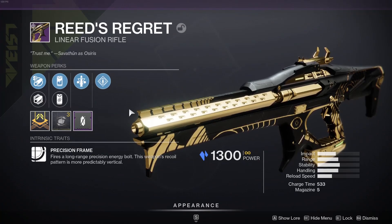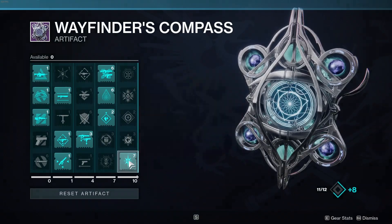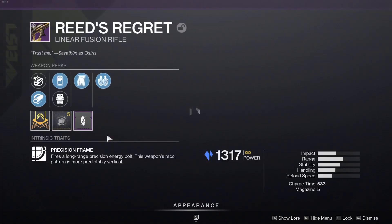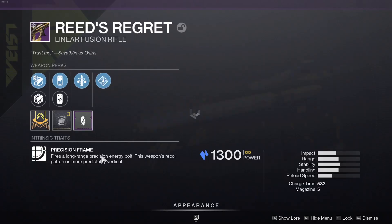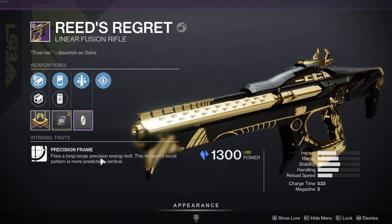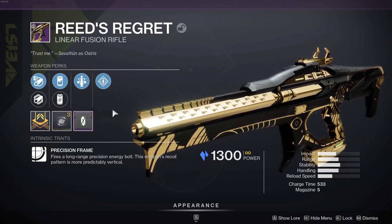With this weapon, we all know that linear fusion rifles right now, with the artifact — obviously with Particle Deconstruction — they are just wrecking. Linear fusion rifles are insane right now, and DPS-wise, this is going to be a DPS king, because it will come with Triple Tap and Vorpal Weapon. So if you think about it, you can get Vorpal or Triple Tap, which is just insane for DPS phases — you just keep on shooting.